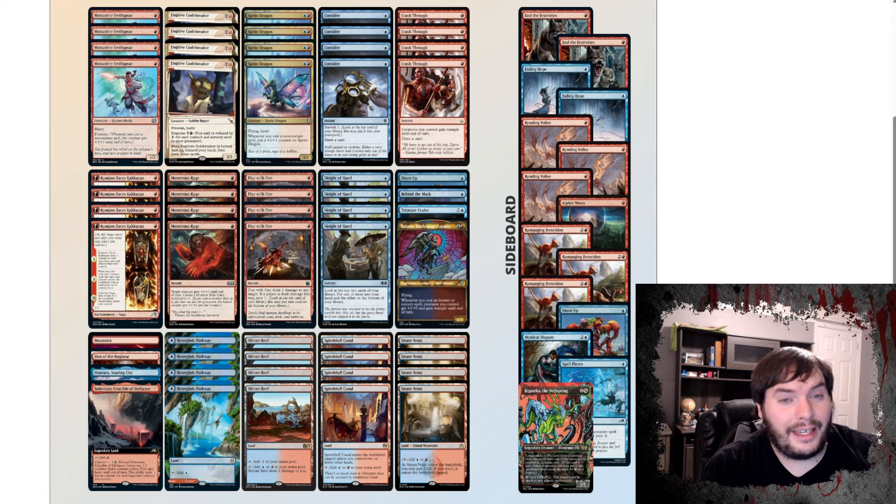Next on my list is the deck that I used to have in my portfolio of specialized lists, but I ended up dropping it because I just could not get the deck to perform. I wanted Temur just because I love Temur more than Izzet. But it did put up a 5-0 result. This deck plays Swifty, Codebreaker, Spirit, Sprite Dragon — pretty decent cards — and a Balmore, which maybe is a card I should have considered for my list. It does a decent job pumping the team and giving Trample. Then we have Play With Fire, Sleight of Hand, Behind the Mask — an interesting card I never tried — and Shore Up to help protect a threat. Rage helps close the game out. And then Kimono — they technically cut the Soulscar Mage for Kimono. Maybe that's correct.